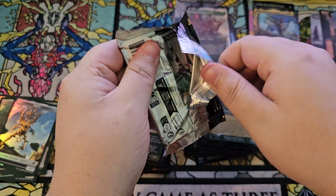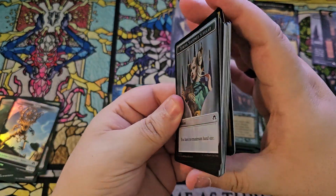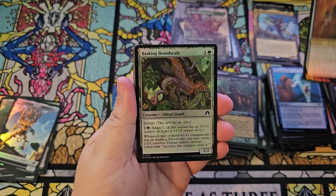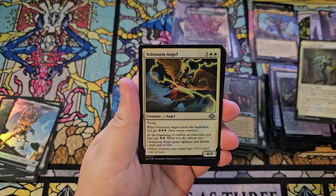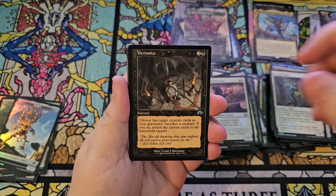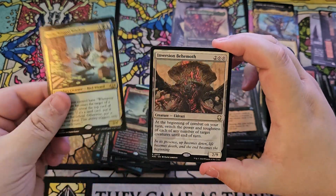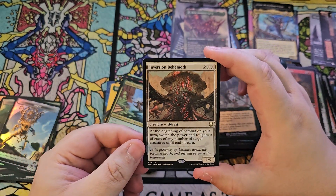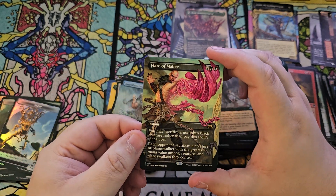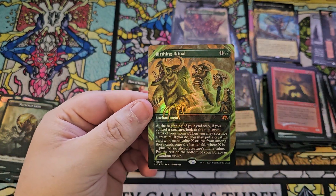One last chance for a big hit — and look, we even got the emblem too. Cranial Ram — already banned, so my foil copies are useless. Hex Gold, Slith, Storm Angel, Corruption Enchanter, Swamp. Victimize — always a great card. Ember Mage. Okay, last pack: Nadu Winged Wisdom, Inversion Behemoth from the commander decks. Downpour of Amphibians — that's sick. Flare of Malice, and no way — a foil Birthing Ritual is our last mythic hit, and it's a foil borderless!